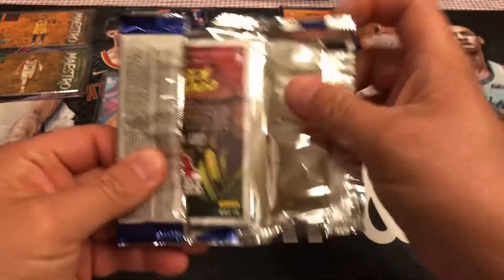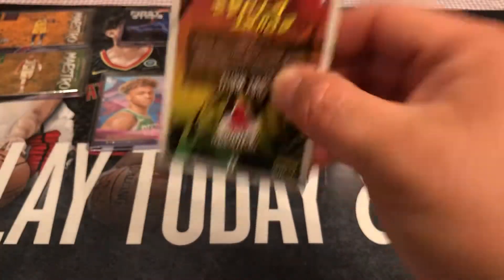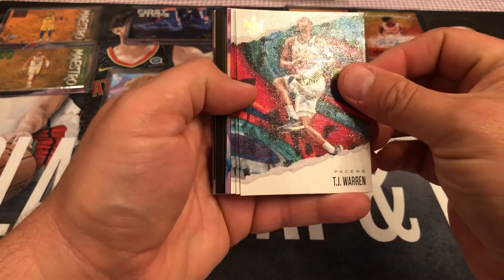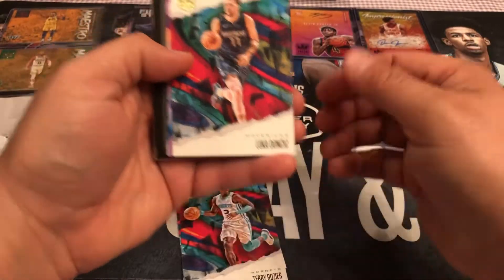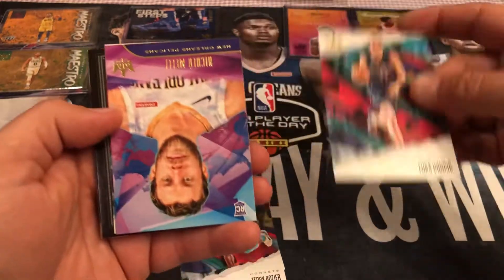Oh, nice — right off the bat, Coby White tier two! Awesome, pack was worth opening. Looks like we got a thick one, chunky one too. So we got TJ Warren. I hope we don't get robbed on the auto. Terry Rozier. Luka — yeah, that's nice. Always nice to get a Luka Doncic.